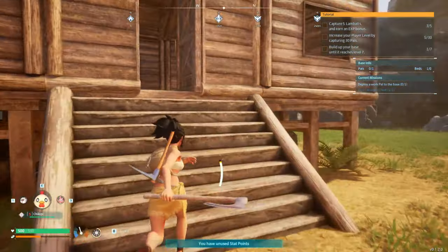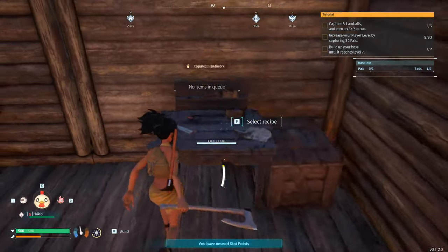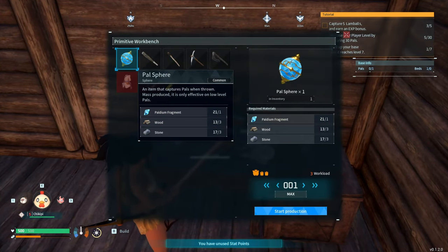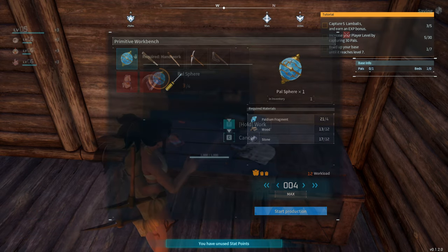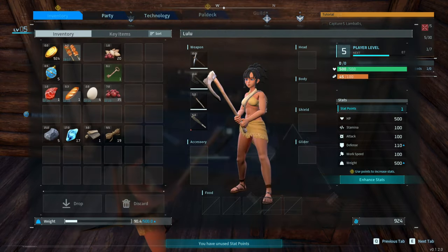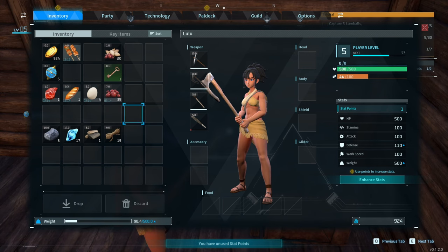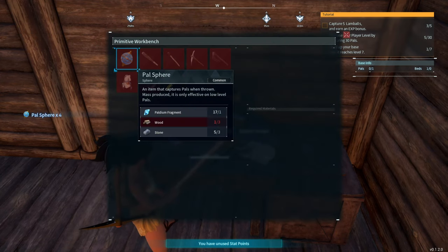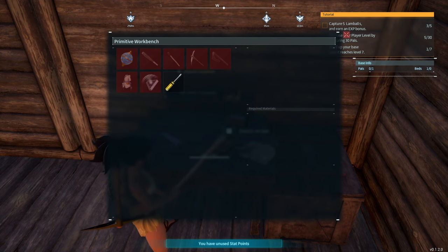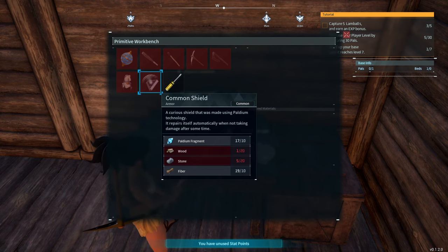Let's make some more Pal Spheres — I can make four, giving me a total of five. I was out of stone. I need a lot of stone and wood to make that shield. And then the repair kit — and I need two cloth. I think I have to learn cloth — cloth takes wool.